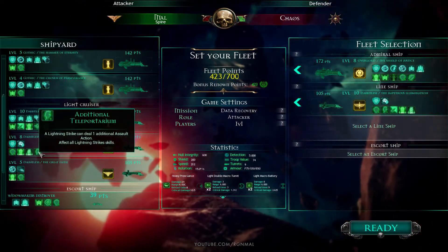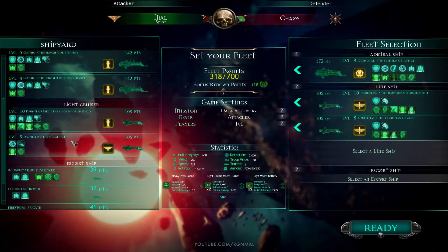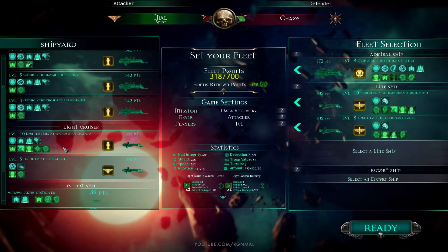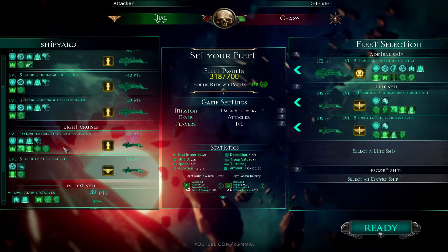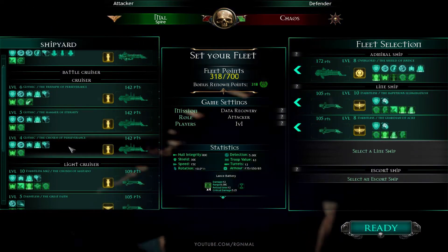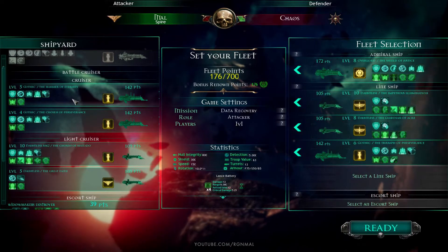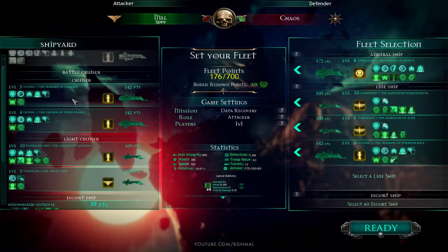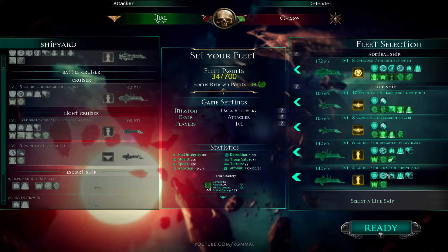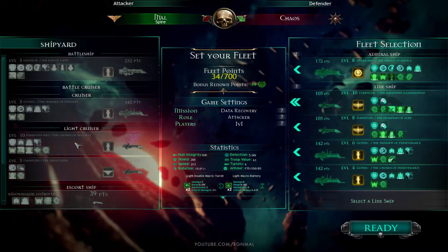Yeah, it has it also — okay cool, so let's grab those. A couple of gothics? We can grab one for sure — actually we can grab two. Let's get the one with the stasis bomb then. Disruptor here, stasis here. Leaving 34 points on the table.